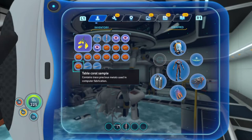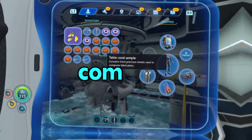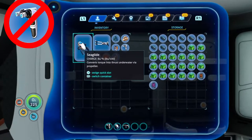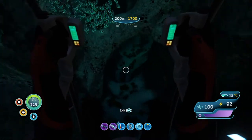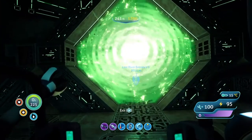Using resources that I find in the Lava Zone and everything that is currently in my inventory, I have to complete this challenge. Now you may notice that I will not be bringing a Habitat Builder, Sea Glide, or Stasis Rifle. Those are some things that I will be having to craft myself. So the way that I'll be getting to the Lava Zone is through the portal in the Mushroom Forest. And to the Lava Zone we go.